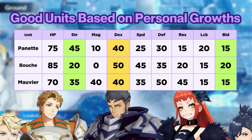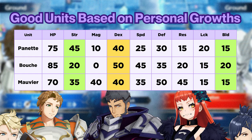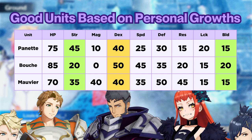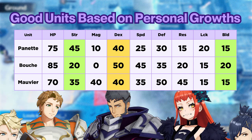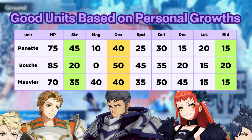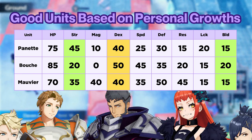Since damage output isn't based on strength or magic, you might be able to look at some less popular units you might have benched, like Boucheron, since he has amazing dex and build, or Panette. Mathematically, Panette will have the highest accuracy in this class based on her stat growths, and Boucheron has the highest potential for damage output since he has the highest dex growth out of anyone.